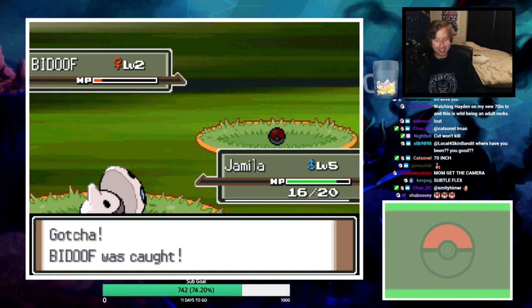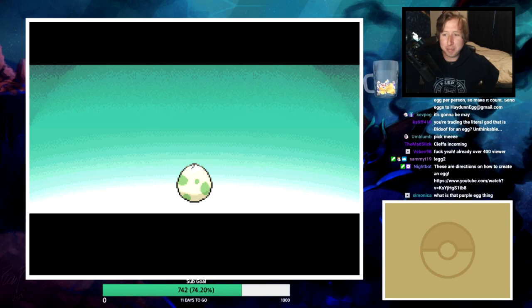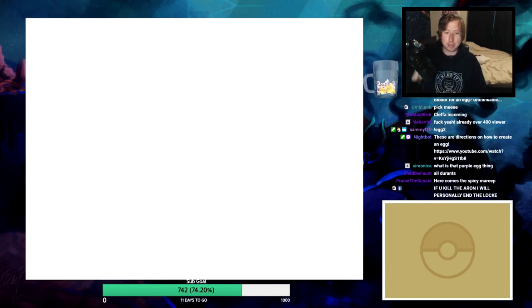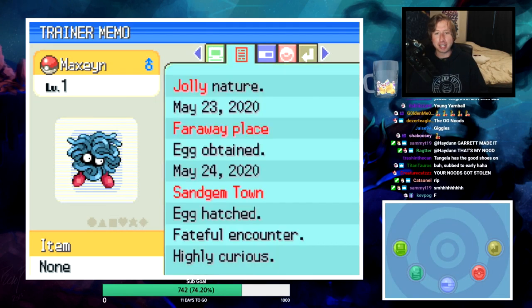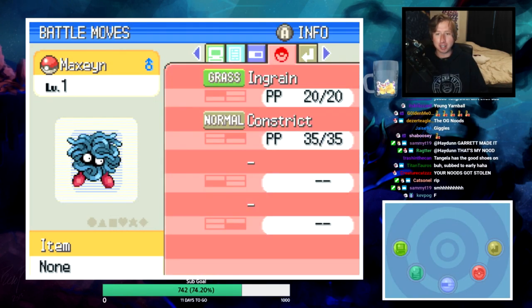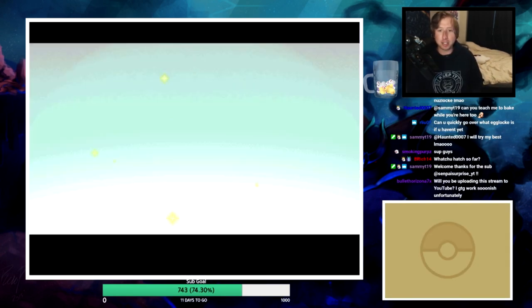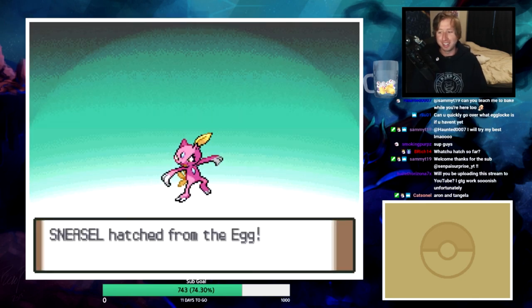We caught a Bidoof. No idea whose egg this is going to be - probably Cleffa incoming. So many friendship evolutions. If this one's a Togepi I'll just be upset. It's a Tangela! Level one Tangela, Jolly nature, Chlorophyll ability, with Ingrain and Constrict. Nice!